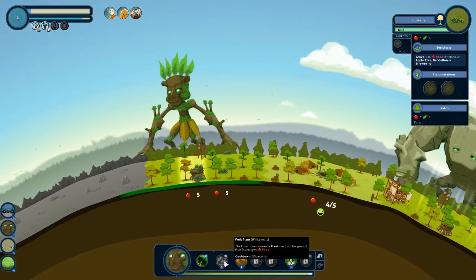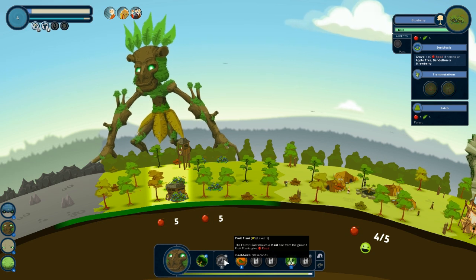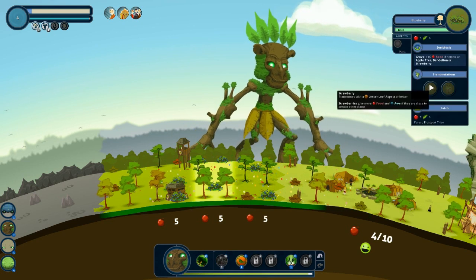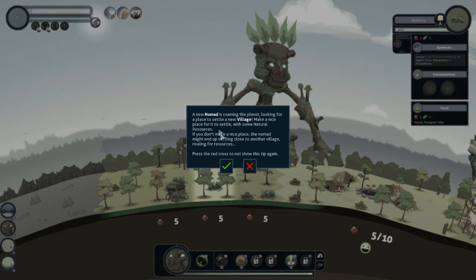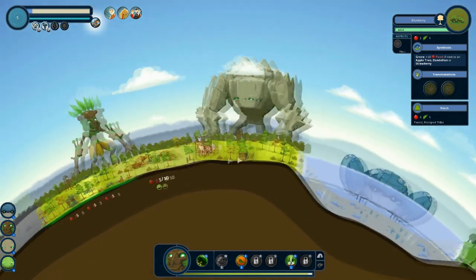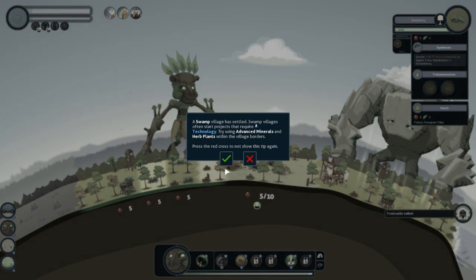Let's spin back over here and go get the fruit plant — this time we'll place it on the other side. So over here there'll be blueberries and over here I'll place strawberries. A new nomad is roaming the planet looking for a place to settle a new village — make a nice place for it to settle with some natural resources. If you don't make a nice place, the nomad might end up settling close to another village, rivaling for resources. That's why it's always good to separate certain villages by water and oceans — that way they won't be having any fights.